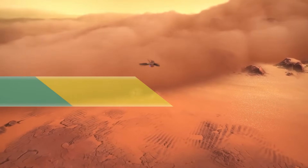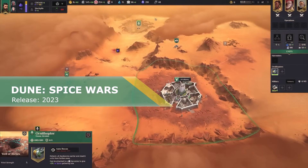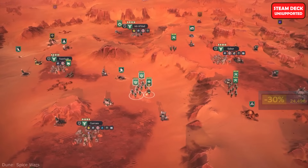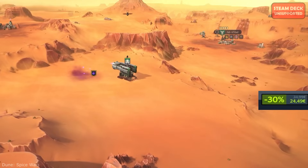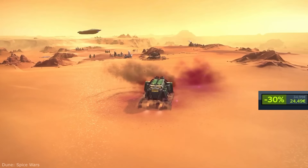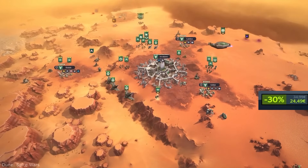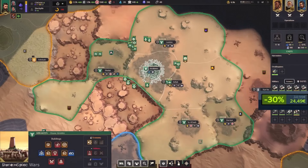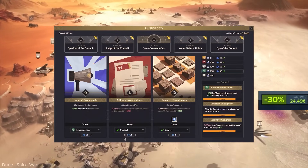Hi, my name is ColdBeer and let's start with Dune Spice Wars. At the beginning I was really surprised how light this game is — it only requires 4GB of free space. Because of that, Dune Spice Wars works incredibly smoothly. Loading times are almost non-existent and the game itself launches very fast as well — a few seconds and you are in the main menu.